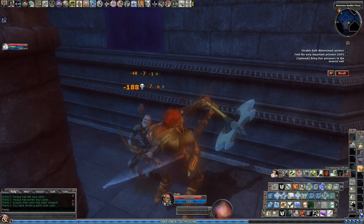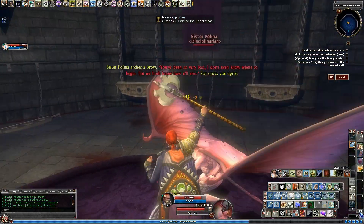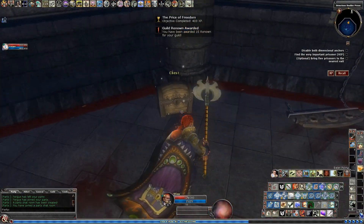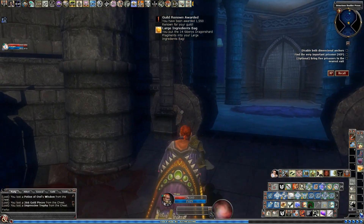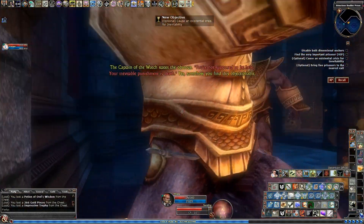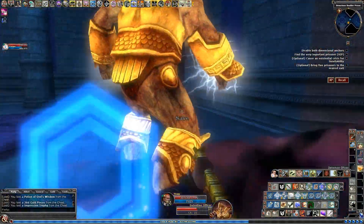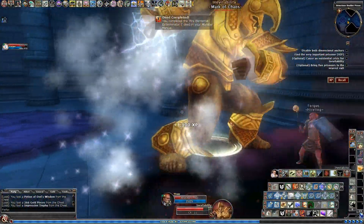Seems rude not to, really. I think this is just an optional boss in here — I don't think there's anything named, just take what I can get. Head through here which is into the kitchen, or near the kitchen. These inevitables first, because the prison I've been asked to go into is an Aurum prison — the dwarves, kind of neutral. This is their territory.